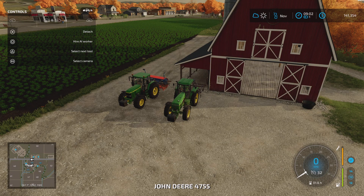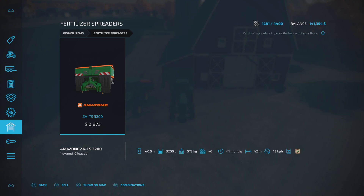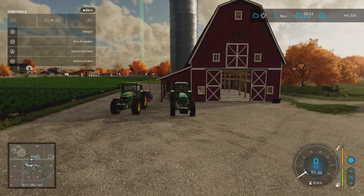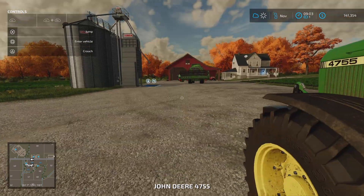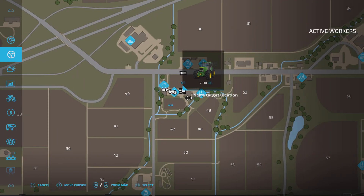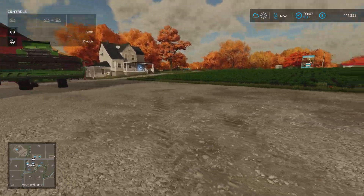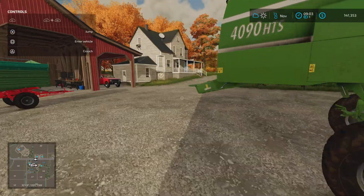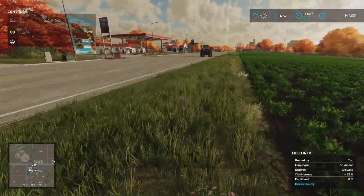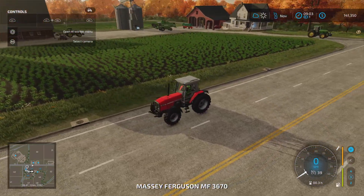What I need to do first is go pick up the Amzone fertilizer spreader we purchased. I'll show it on map — it's over at the shop. Let's get in the fast tractor, hire a worker, open the AI worker menu, and send them over to the shop to pick up the fertilizer spreader. They'll connect it and I'll send them back, and then we are going to sell this tractor.